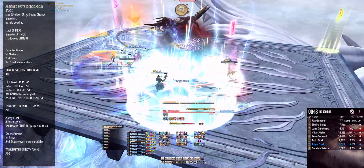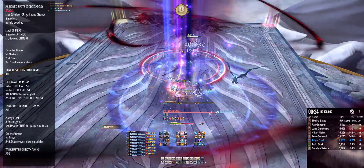This next mechanic is Unholy Darkness. Make sure you stack behind the boss to mitigate the stack damage. Everyone except the Main Tank needs to stack.